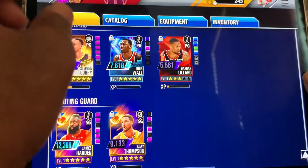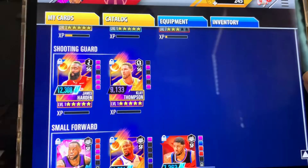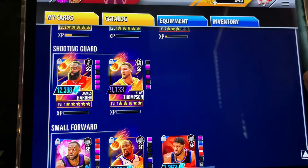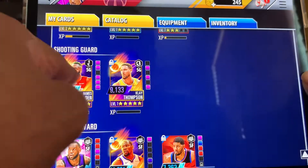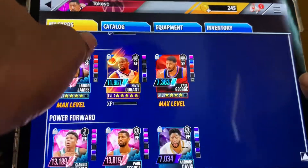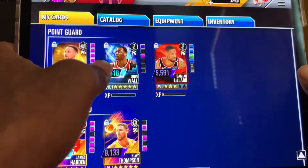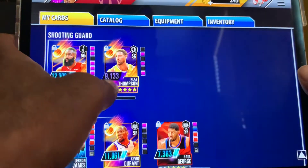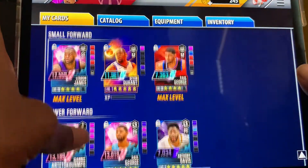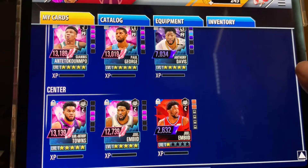My third team — I got to go with John Wall, that's my guy, I'm a Wizards fan. So Klay Thompson is going to be on my third team; I got an Onyx Klay in the Rainmakers competition. I also got the Harden in Rainmakers, and I crafted Kevin Durant in Rainmakers. So we have Wall, Thompson, Paul George — he's one of my favorite players — and Joel Embiid.